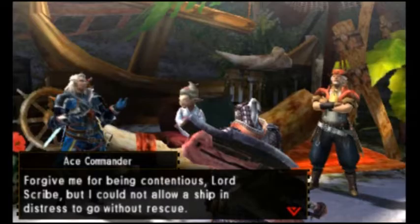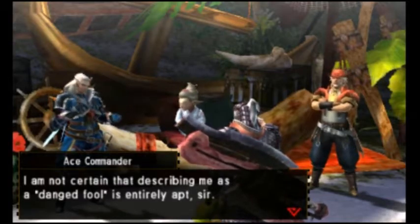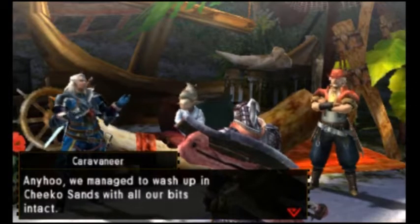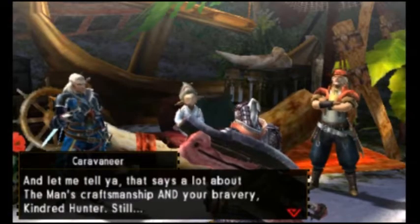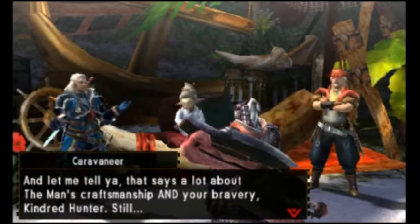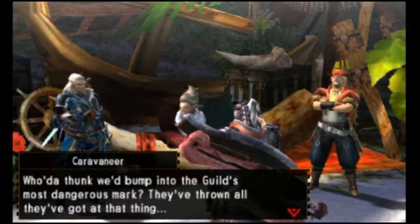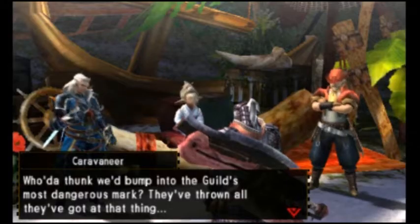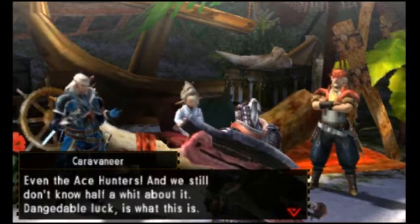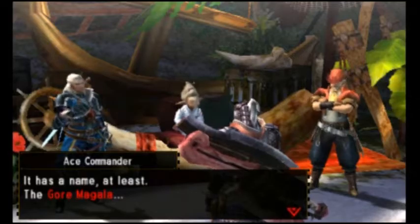'Did you see that dinged fool ram that monster with his ship? If he hadn't done that, you and me would probably have gotten splattered into nautical nuggets.' 'Forgive me for being conscientious, Lord Scribe, but I could not allow a ship in distress to go without rescue.' We managed to wash up on Chico Sands with all our bits intact. This isn't even Cathar — we had to make a pit stop? Who do you think we bumped into? The guild's most dangerous mark. They've thrown all they've got at this thing, even the ace hunters. Anyway, I think he's talking about the Gormagala.